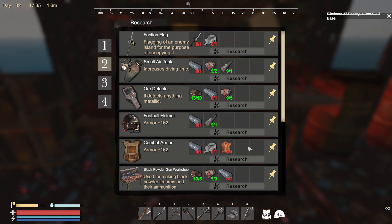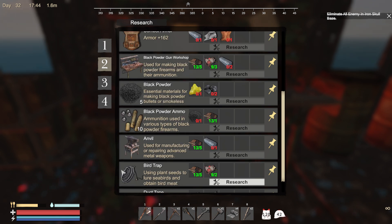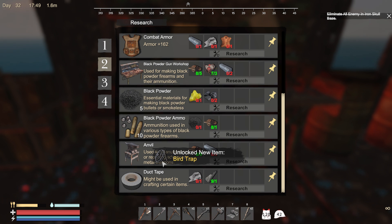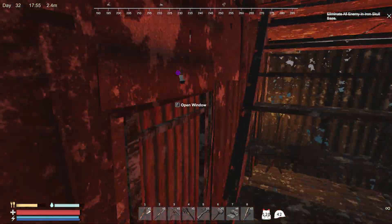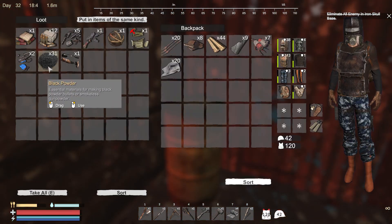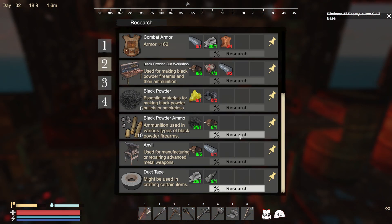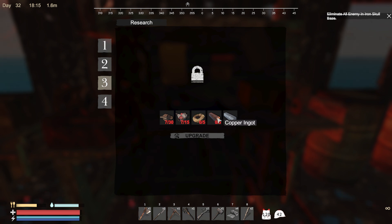So I need iron ingots for that. What is that one? Sulfur. Well, I got that stuff anyway. Black powder ammo — I can research that, I got black powder. And a bird trap — using plant seeds to lure seabirds and obtain prey. Research it. I can research duct tape and that's what we're going to do. I need black powder and some cloth.